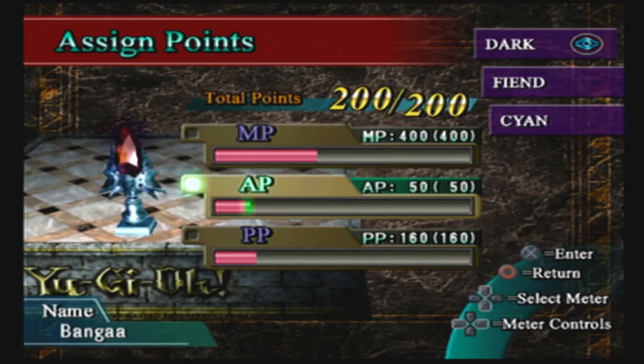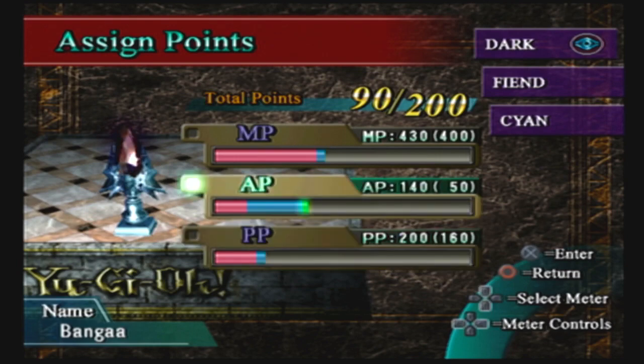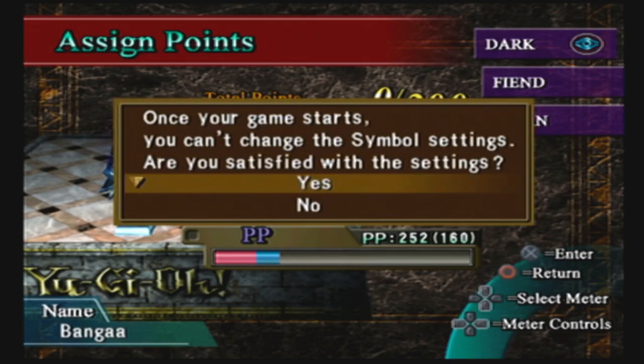You must assign all the points, so I have 200 points to work with. AP is actually very good, because that's your action points, so I'm going to put plenty of points in that — I'll say 140 for now. MP, I'm guessing, is like magic ability? I don't know — it'll probably go into more details later. I'll put PP at 200. Maybe that's like hit points for your crystal? Because that's actually a key thing to have — if your crystal is destroyed, you automatically lose. Once your game starts, you can't change the symbol settings. Well, let's live with it.